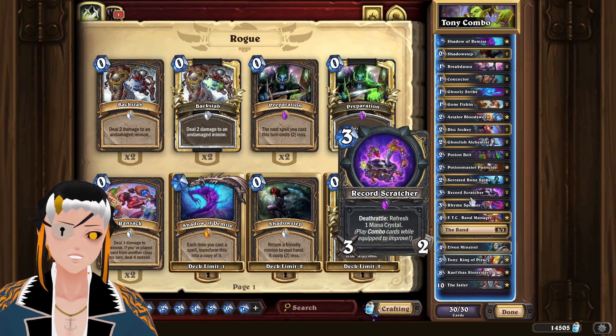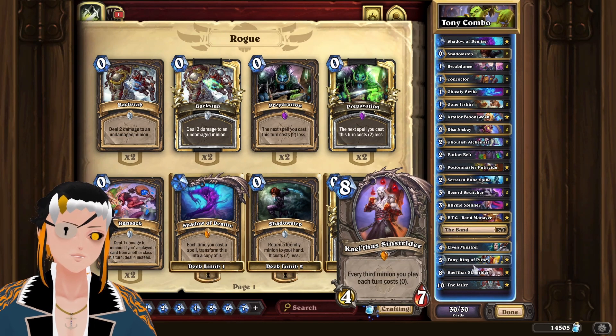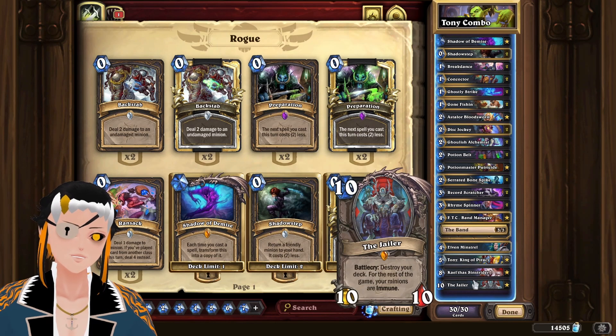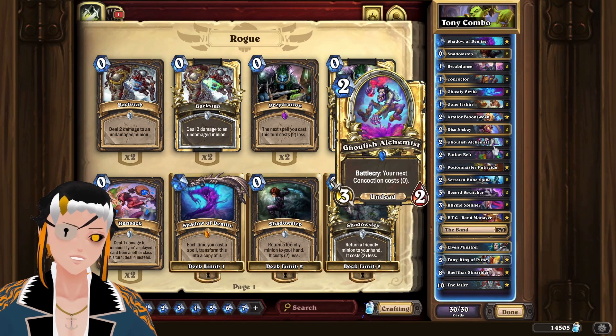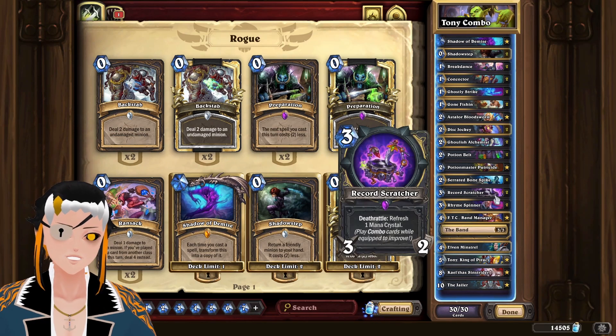The general idea of this deck is you're trying to get record scratcher online as quickly as possible, where it can refresh five mana crystals. So on turn eight you can use Kel'Thuzad, attack with your weapon, that will allow you to put down Tony, which then allows you to put down the Jailer, and then use something like Shadow Step — while having both the combo package and concoction packages in order to survive until that turn.